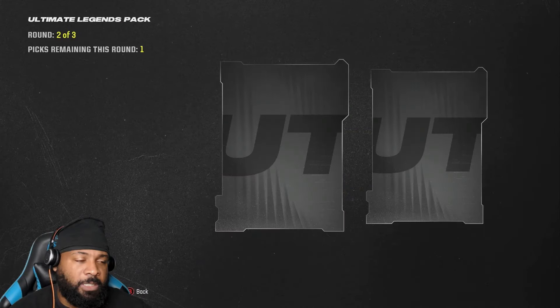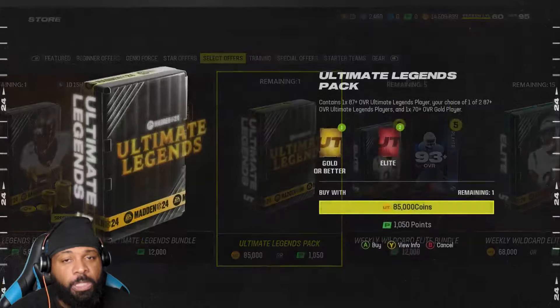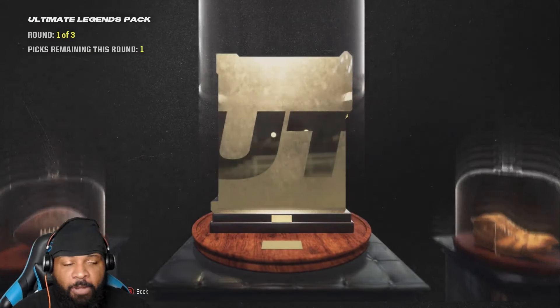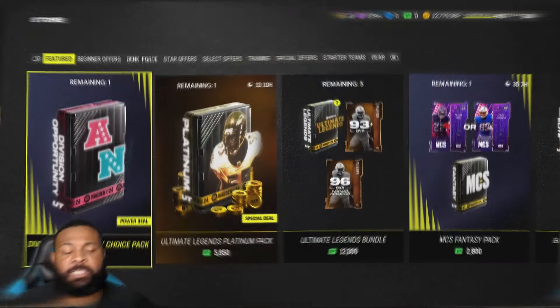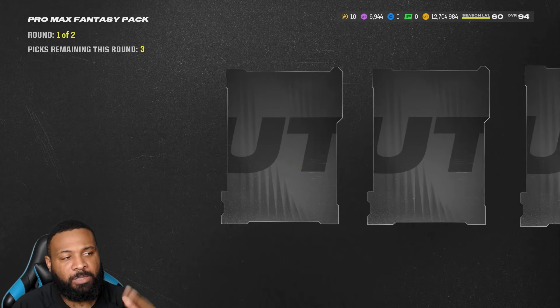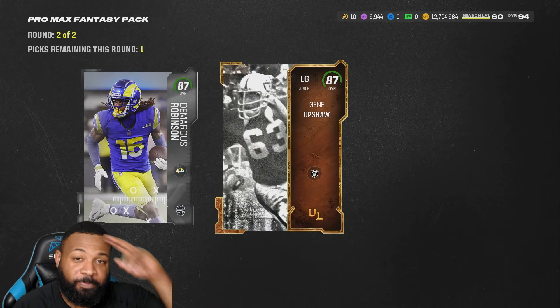We still got two more packs left. The 90s — it's not a bad time to open these just because the 90s are high. I'm only losing about 20K anytime I pull double 90s. We tried to go for Uncle Shea Shea — didn't quite happen — but we gave it our best effort. 87 Gene up, saw we ended off with another 90 which is a W, and then 87 in the last round. Now this is bonus content — each video we got to start with a Pro Max Fantasy Pack and end with a Pro Max Fantasy Pack. The legend packs were eh, but hopefully we can clutch up with something here. Should have just ended the video, but I'm a man of my word — I'm out, deuces.